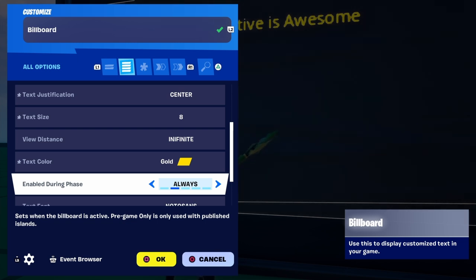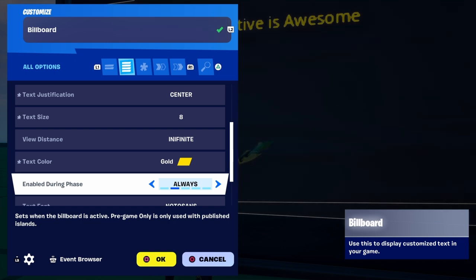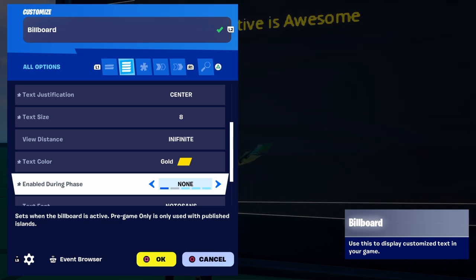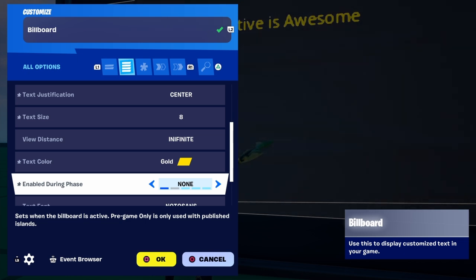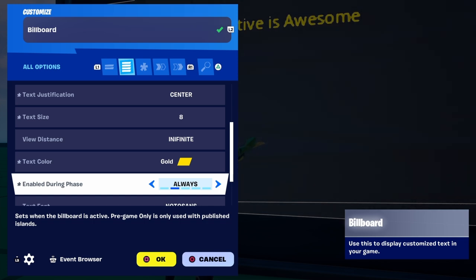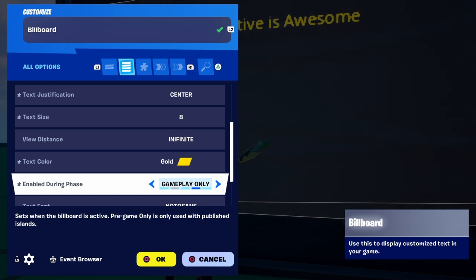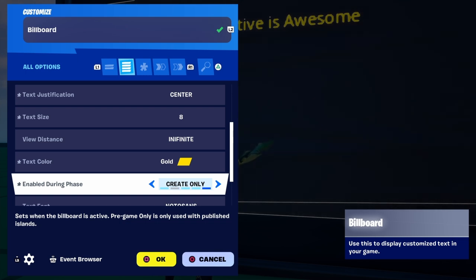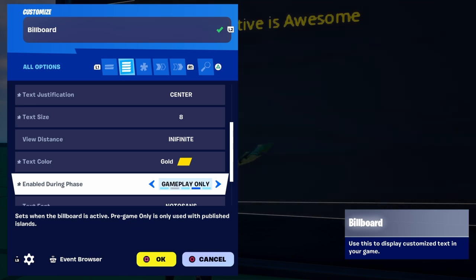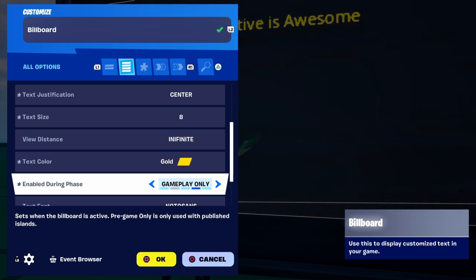The 'enable during phase' setting lets you control when the billboard is visible. Set to 'none,' it starts off not showing anything. 'Always' means it will show in every game mode — pre-game, gameplay, and creative mode. That's the explanation for enable during phase, and it's pretty self-explanatory.